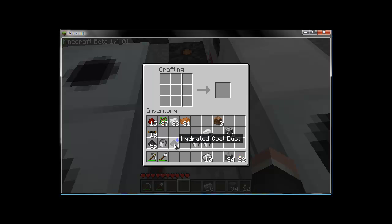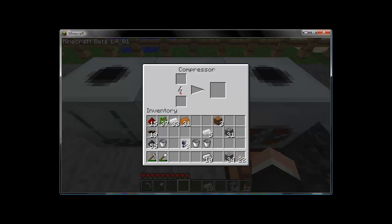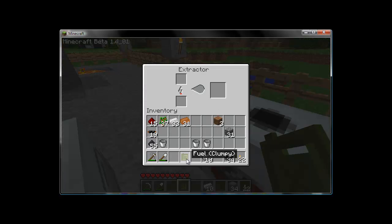Now we're going to take that, and before we can do anything with it, we actually need to throw it back into the compressor again. Once that's done compressing, you will have compressed hydrated coal clumps, which we then can craft into fuel. And just like the plant version, right down the center, tin to either side, and we get clumpy fuel, which we then throw into the extractor. And after it's finished, we have fuel.